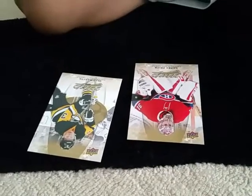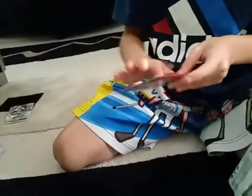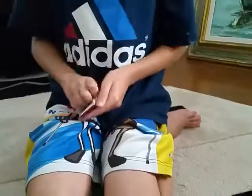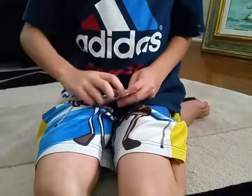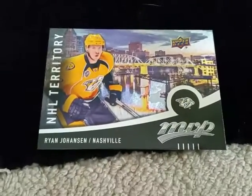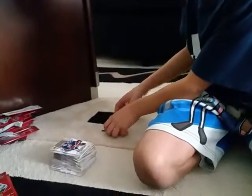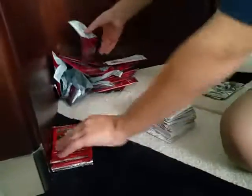Carey Price. Those are very nice. I hope I got another autograph — well, I've already gotten three. Oh yes! Ryan Nugent-Hopkins — I don't know what it is but that is a nice card. That is an insert. MVP — some kind of territory insert. Wow, that is nice.